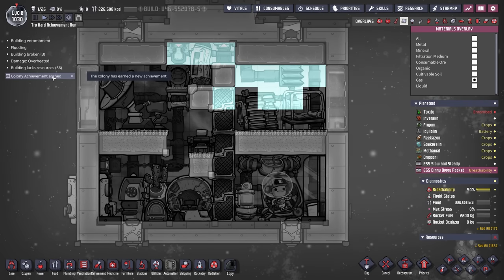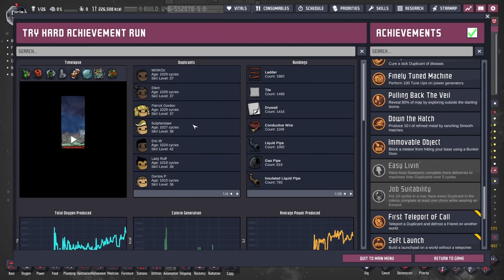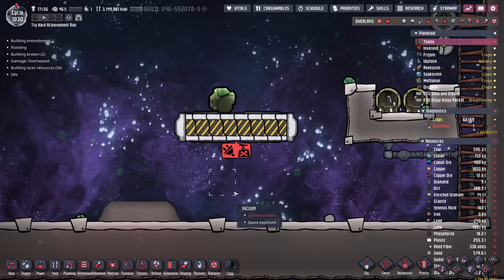We've got a colony achievement here — a Movable Object: block a meteor from hitting your base using a bunker door. And now that that's complete, I can deconstruct the bunker door. That feels a little bit like cheating, doesn't it?